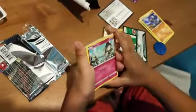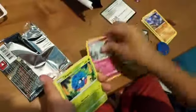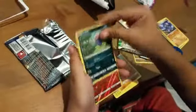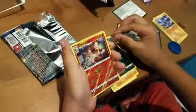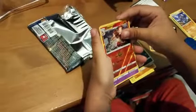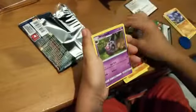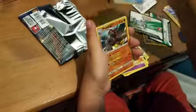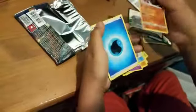Here we go. The pack starts off with a Ralts, a Tangela, a Tinamo, a Crabrawler, an Inkay, a Charmeleon, a Reverse Holo. I think I did the pack wrong — a Whirlipede, a Guzma, a Super Scoop-Up, and a Rhyperior.